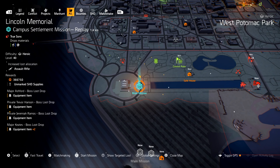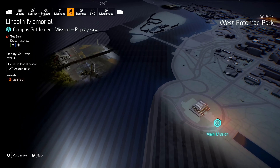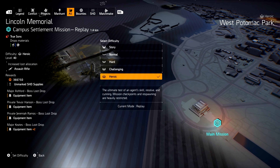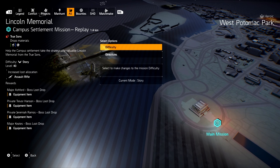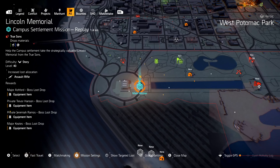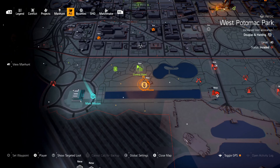There are four named enemies in this one mission, so all you have to do is get one teammate and do this one mission and that's it. You can do this mission really quickly. I know some of you are thinking 'Kamikaze, you showed that mission on Heroic and I don't want to play on Heroic.' If you switch the difficulty all the way down to Story, there are still four boss enemies, so even Story mode works.